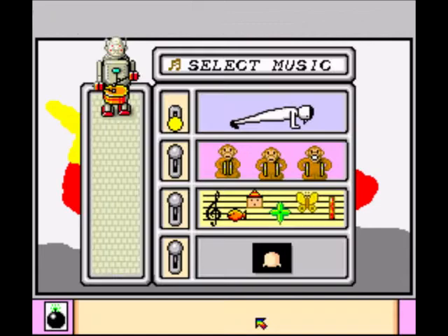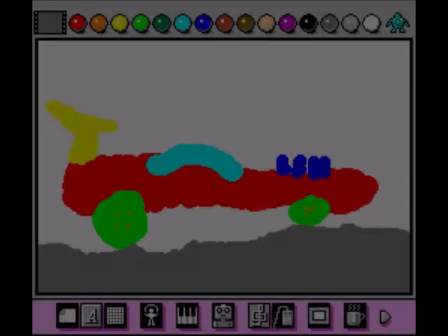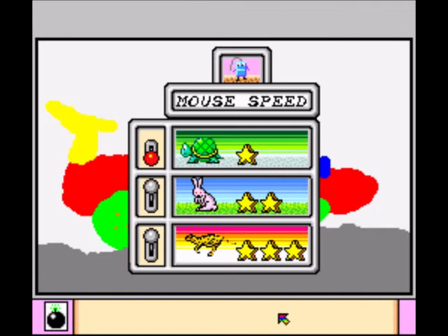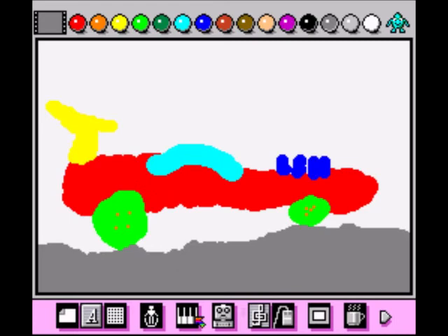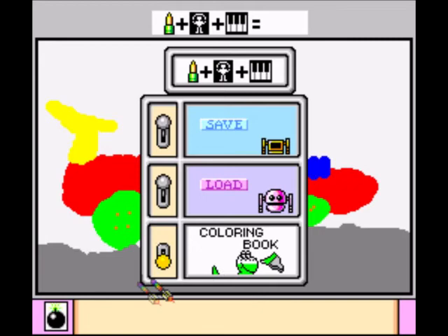What's this do? Oh god, press up - oh it's basically just selecting music. What's the coffee cup do? Push your right mouse button. Oh look, we can put it in a frame - brum brum, excellent! The mouse sets your speed, let's put it on that speed. So you can save, load, or do a coloring book.